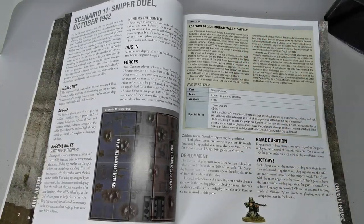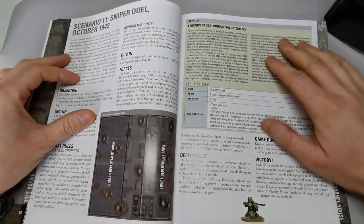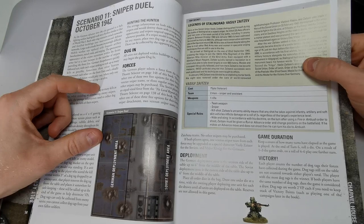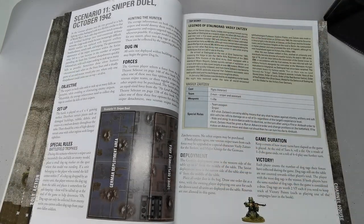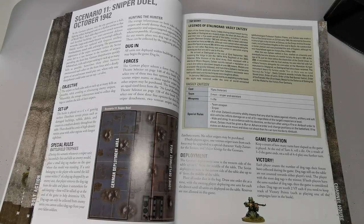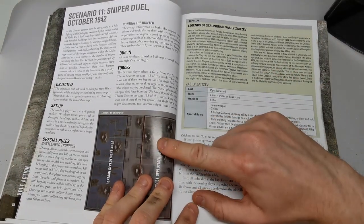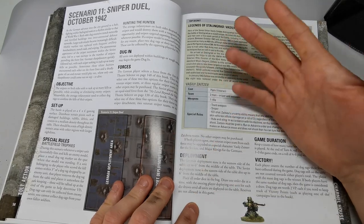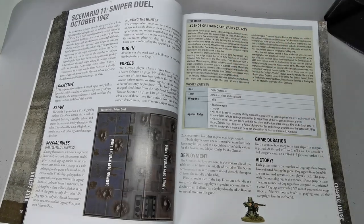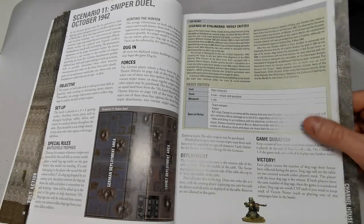Sniper Duel is basically Enemy at the Gates translated into a nice little combat scenario. You get rules for Vasili on the page, plus the master sniper on the other side. There are quite a few new units in the book. In this battle you have to kill enemies with your snipers or units and then take their dog tags, advancing to collect them for victory points.